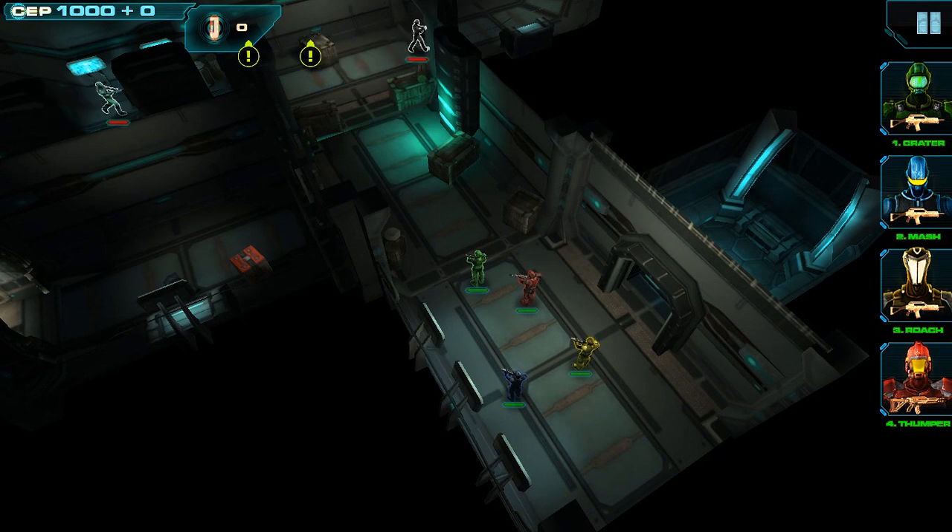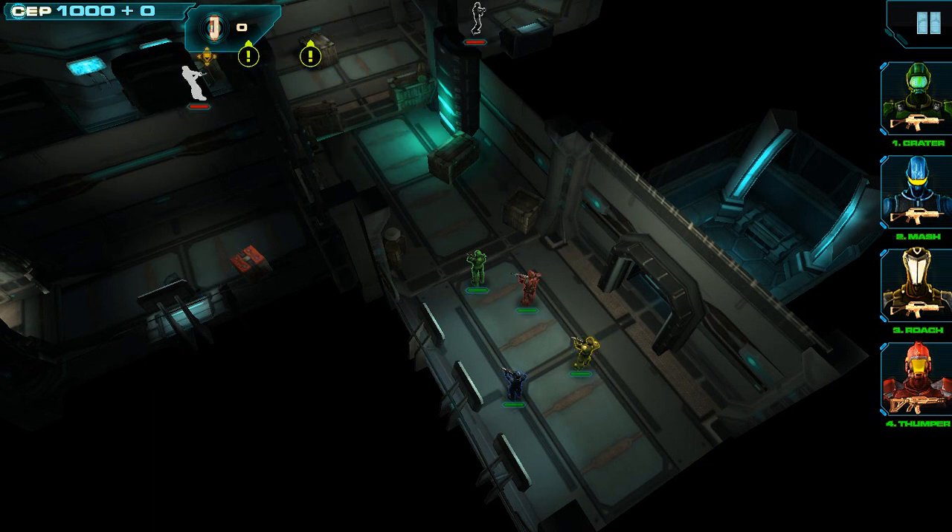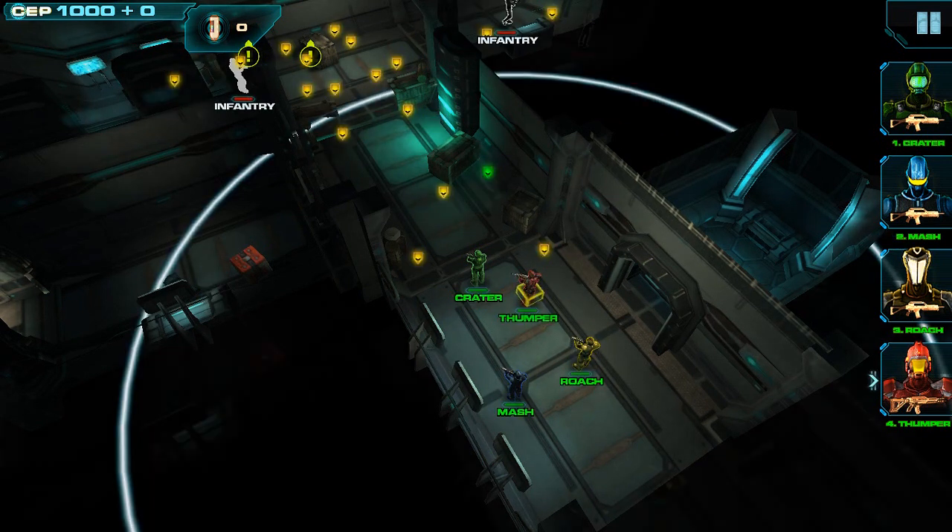Let's take a look at the rest of the squad. Here we've got Mash, who is our medic and pilot. Roach, who is our sniper and scout. And Thumper, who is our assault marine and is equipped with a machine gun.